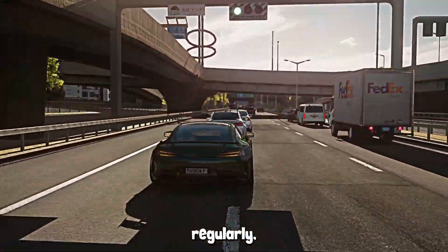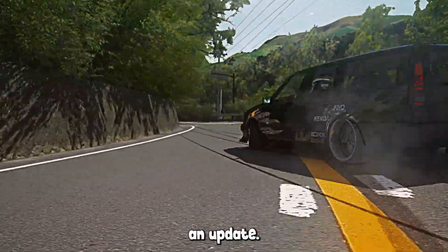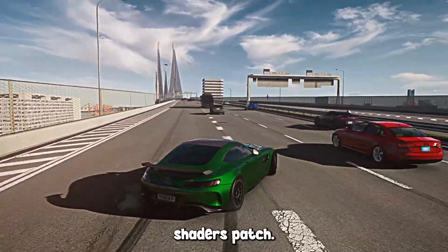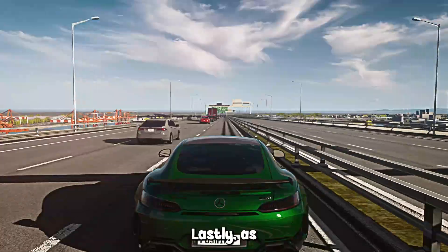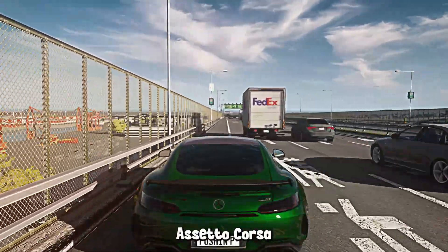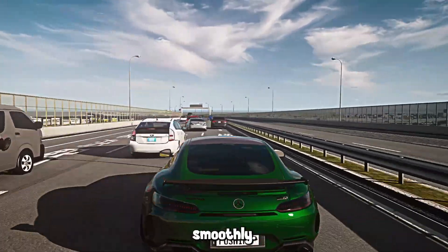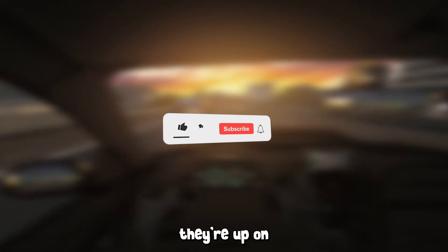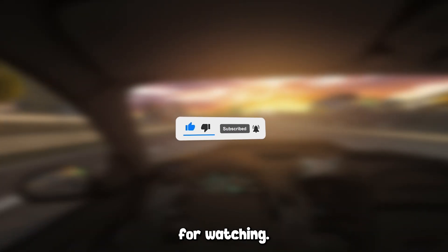Just remember to update Reshade regularly — it will prompt you with a message when you start your game that it needs an update. Same goes for Custom Shaders Patch; just check in on the Content Manager every now and again and make sure you're up to date. You might need to tweak down some graphics settings in Assetto Corsa to run high-demanding servers smoothly. If you want to check out any of my other helpful videos, like how to play online servers or the best apps for your perfect gameplay, they're up on the screen now. Make sure to like and subscribe as it helps me greatly, and thank you for watching.